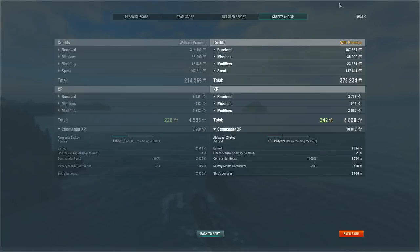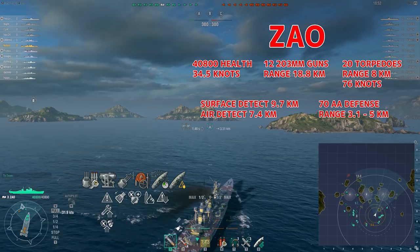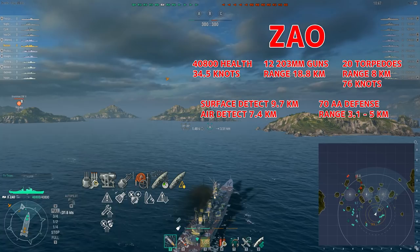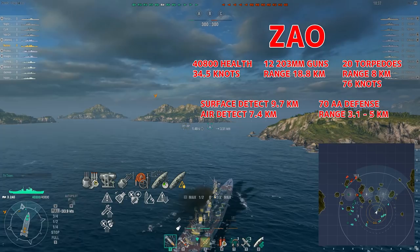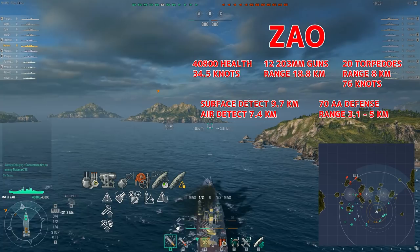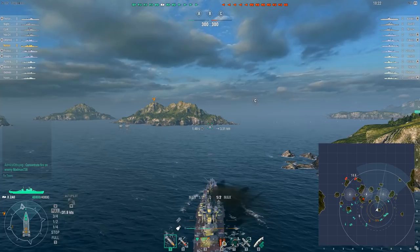We've got another game in the tier 10 Japanese cruiser Zao. It has 12 203mm guns, 20 torpedoes, 70 AA defense rating, a surface detect of 9.7km, top speed 34.5 knots, total health 40,800. For modules: reduced crit chance on main armament, improved accuracy, improved range, reduced flood and fire chance, faster rotor shift, concealment. For commander: situation awareness, basic survivability, basic firing training, faster turret traverse, superintendent, demolition expert, and concealment.